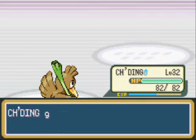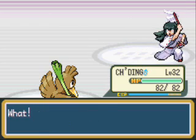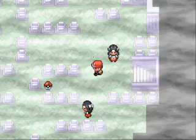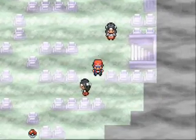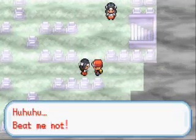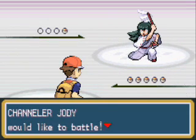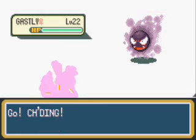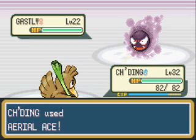I'm using a Flying-type move which affects Gastly normally, and it's taking them out in one hit — mostly because my Farfetch'd is at least 10 levels above them, which is where I like to have it so I can fly through here without worrying about healing up. I ran into quite a few wild Pokemon that I edited out, so bring Repels — they will definitely come in handy.